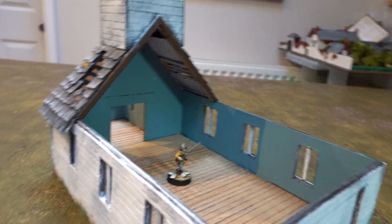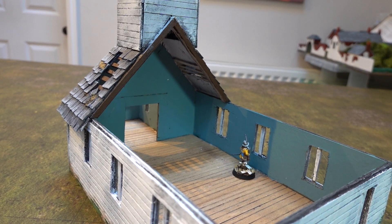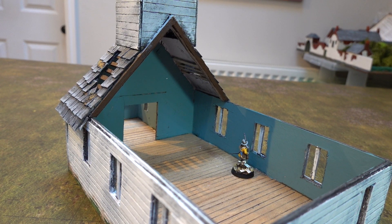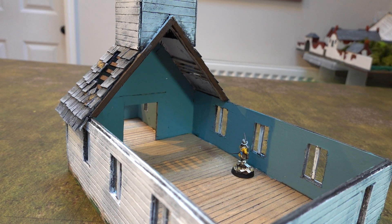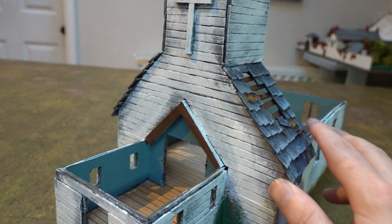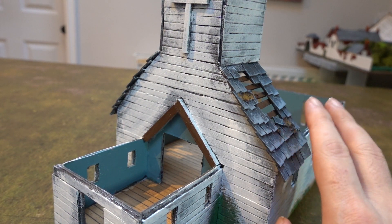On the interior you still have enough room to position your troops inside the model, and even with the pews in you'll still have enough room to move stuff around. I think I'll do the seats on separate bases so we can move them in and out as needed. That's a quick overview of the church.